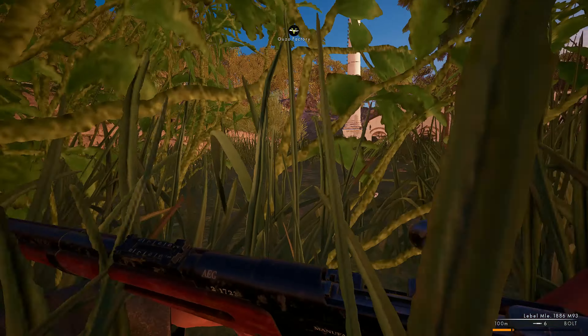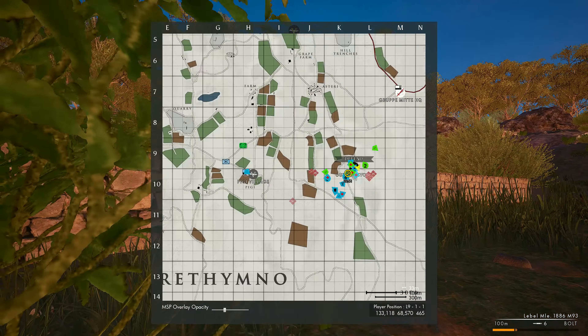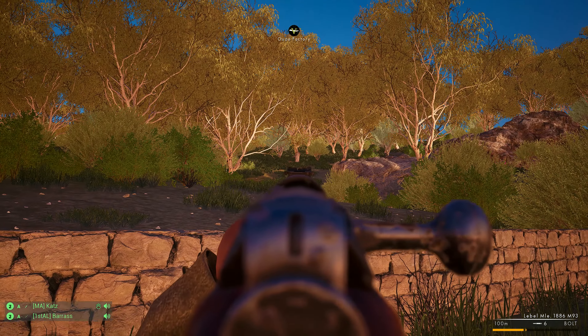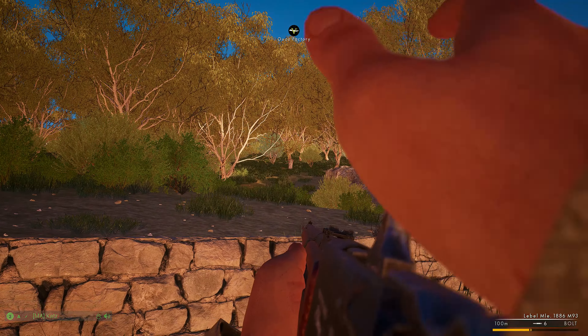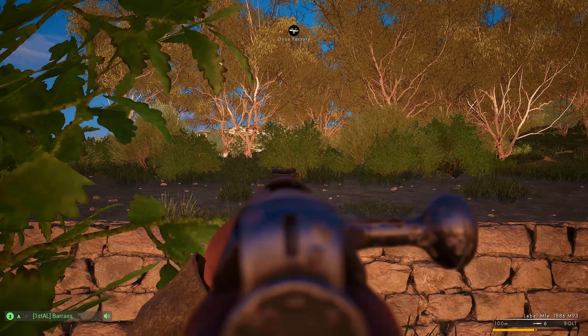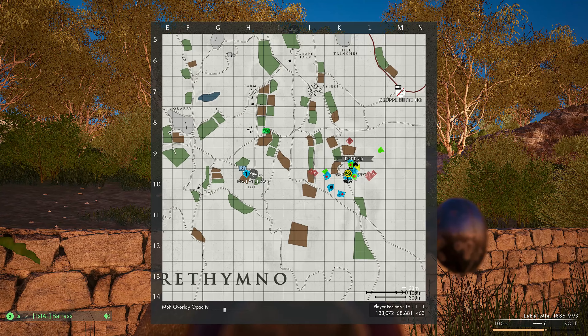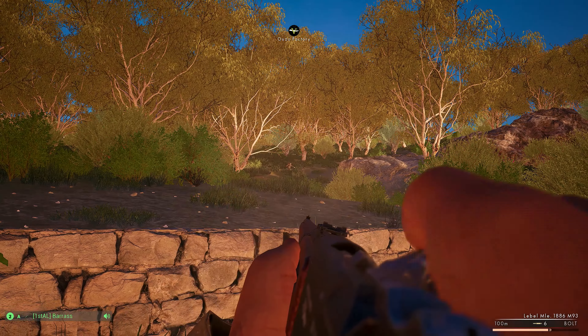Hey everyone and welcome back on the channel. In today's Post Scriptum video, I've got for you gameplay from the second public playtest of the Redimo map from Chapter Mercury, which we all know is set during the Battle of Crete. This playtest introduced a new Greek faction with their mixture of weapons.